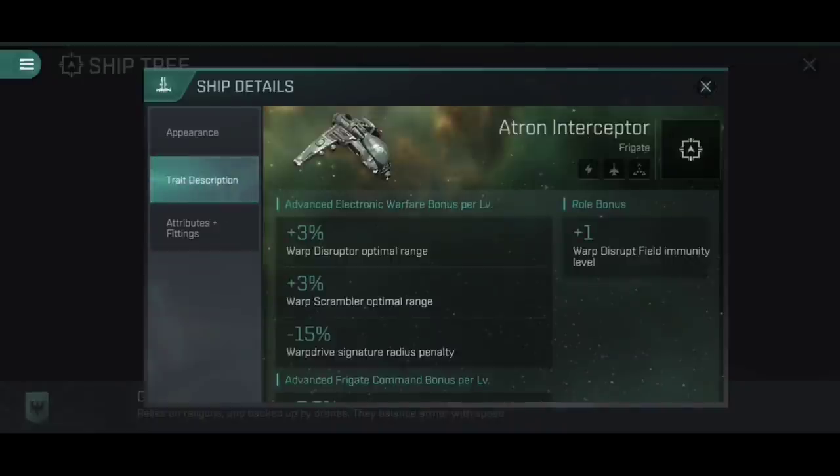Rather than going straight into attributes and fittings, I want to start by looking at what makes an Interceptor an Interceptor. First and foremost is that roll bonus - the all-important plus one warp disrupt field immunity level. The Atron Interceptor, like the other Interceptors, is completely, totally and utterly immune to all forms of interdictor spheres and bubbles, whether that's a sphere launched through an interdiction sphere launcher from something like a Thrasher Interdictor or a Coercer Interdictor, or a warp disruption field generated by a warp disruption field generator on cruiser-level interdictors like the Bellicose or the Arbitrator Interdictor.